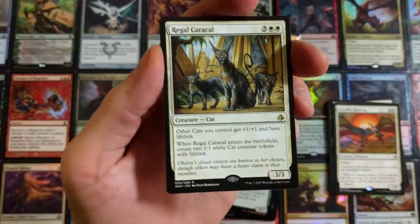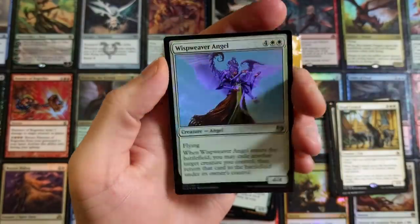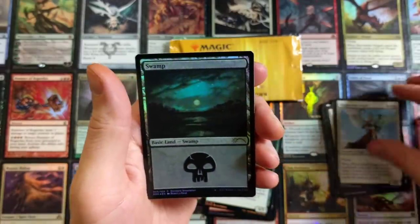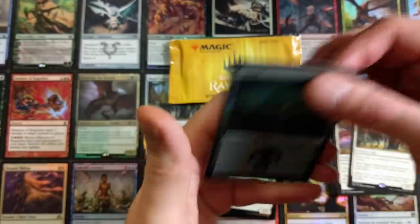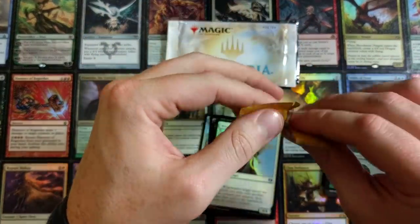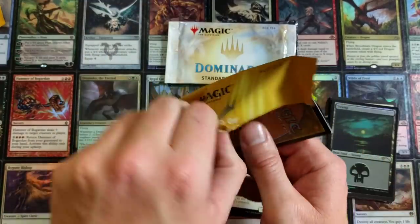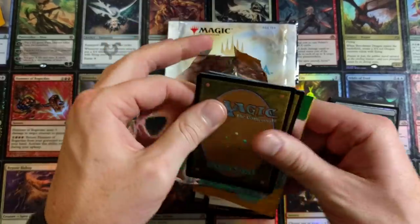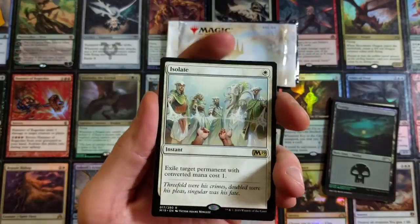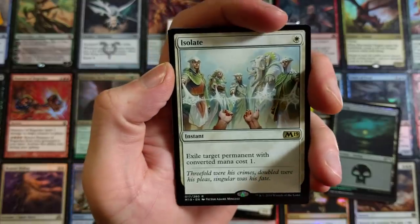Wispweaver Angel is our uncommon foil with a Swamp in the back. We messed up these piles again, sorry guys — this is something I'm not that great at. For once we actually did it backwards — you can't see the spoiled card. The spoiled card cannot be revealed. Isolate! I was really excited for a split second there and it just all went down the drain.